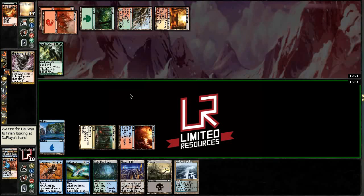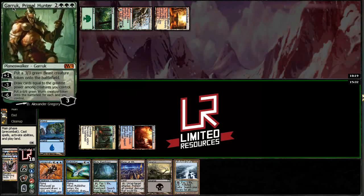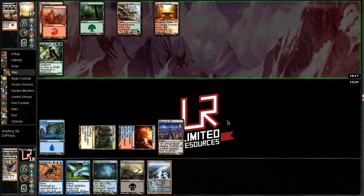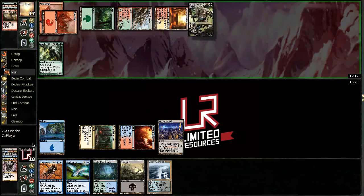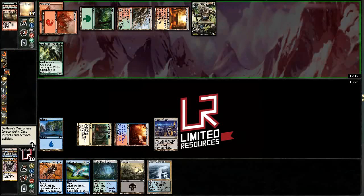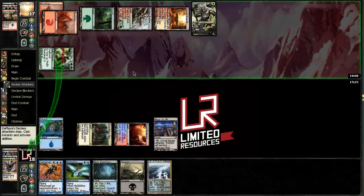If we play Maze of Ith then I can just Blightning them this turn instead. Let's see what he has to throw away — we're clearing out half of his hand, which is good. A Burst Lightning and a big Garruk — man, his hand must be insane. Play Maze, say go. We're going to Maze the Wolf here because he's going to play something and pair it up. He could just activate the Ravine if he wanted. We did kind of get two-for-one'd there which sucks, but we're not taking any damage this turn, so that's nice.